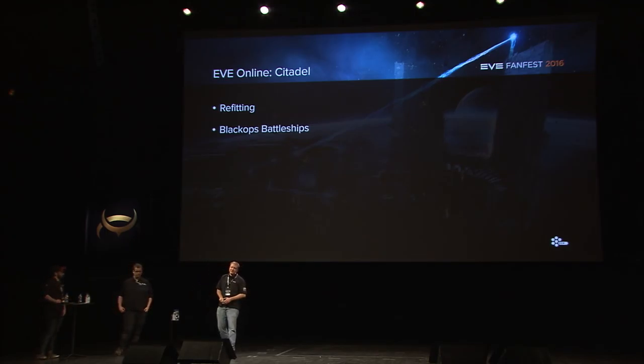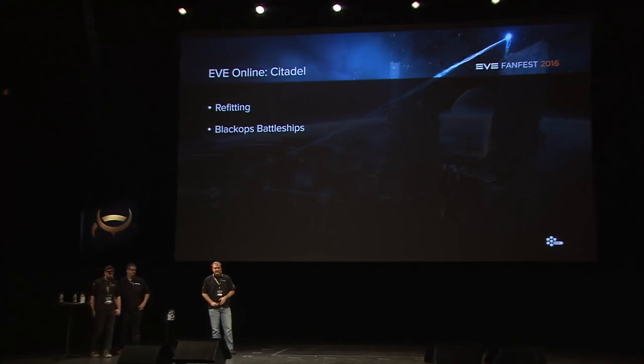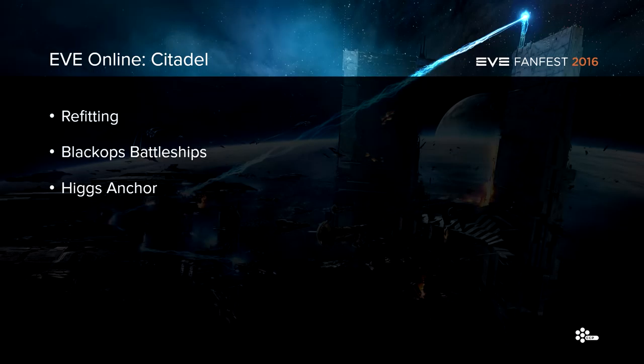We're making a tweak to Black Ops battleships — cutting the jump fatigue on them in half again. They already had a bonus, and we're cutting it in half again. It's a pretty small tweak but a nice quality of life improvement, and we'll be watching the usage metrics closely. We're also making a tweak to the Higgs Anchor rig: there was a tactic using especially Yachts or Tech 3 cruisers that are interdiction-nullified, cloaky, and have a Higgs Anchor to close wormholes more effectively. The combination of all three was a bit too strong, so there's now an attribute on the Higgs Anchor rig that, while fitted, disables interdiction nullification on that ship.